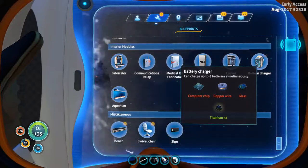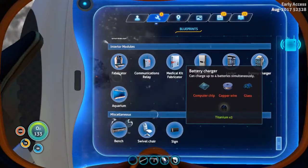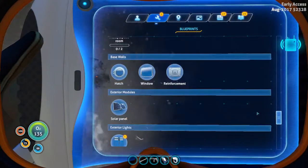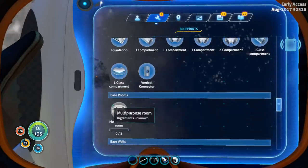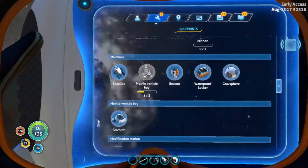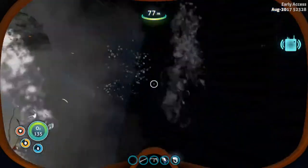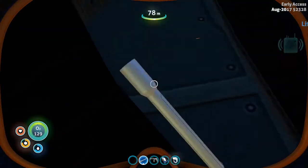If I scan that one, that'll be only two of three I found in here — I guess not all of them are scannable. Oh, there's number three! With this I can make the laser cutter. Battery charger blueprint completed — I'll need to make a computer chip for it, but other than that it'll be easy and I'll be able to actually charge my batteries, which is really nice. Floodlight and multi-purpose room blueprints too. Laser cutter — yes, I have it! I still don't have the diamond for it though.